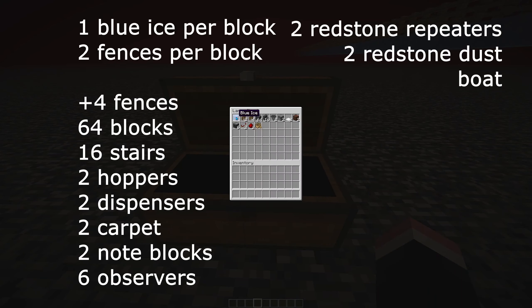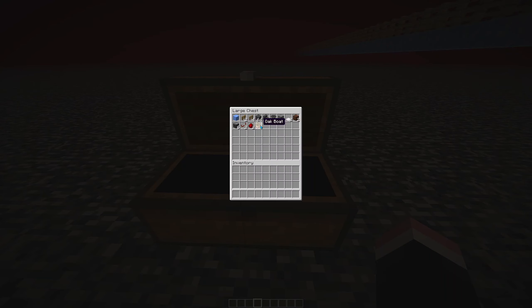First, you'll need one blue ice for every block you're going to want to travel, and two oak fences for every single block you're going to travel, plus an additional four oak fences if you want it to be more secure. About a stack of regular blocks and some stairs if you want. Two hoppers, two dispensers, two white carpet, two note blocks, six observers, two redstone repeaters, two redstone dust, and only one boat.